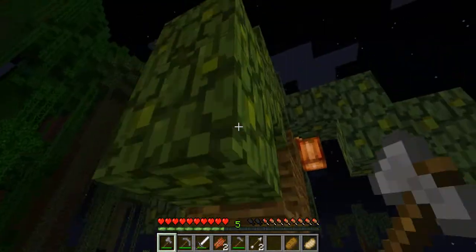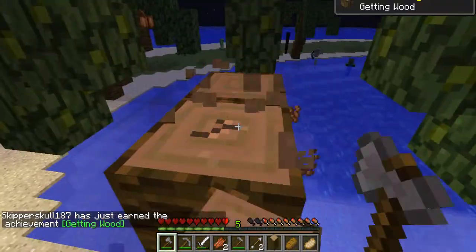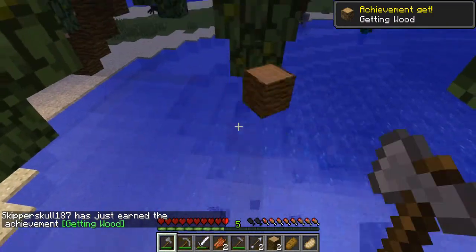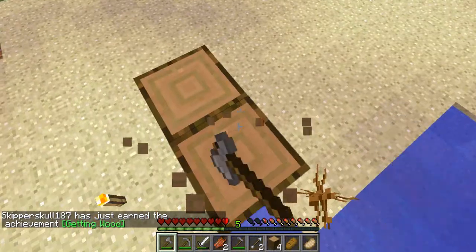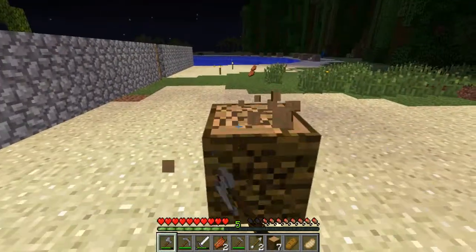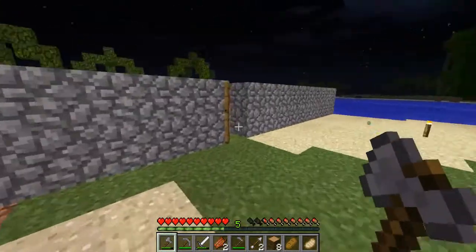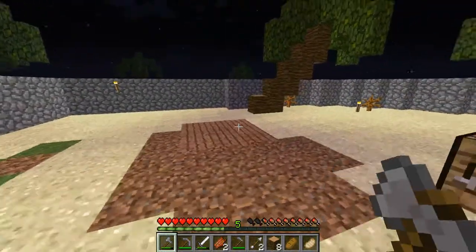I got the achievement 'Getting Wood' already, even though I already gathered it in the past — I don't know why. So it says to make a cottage by the ocean. I don't know how I'm going to do this, but we'll see.